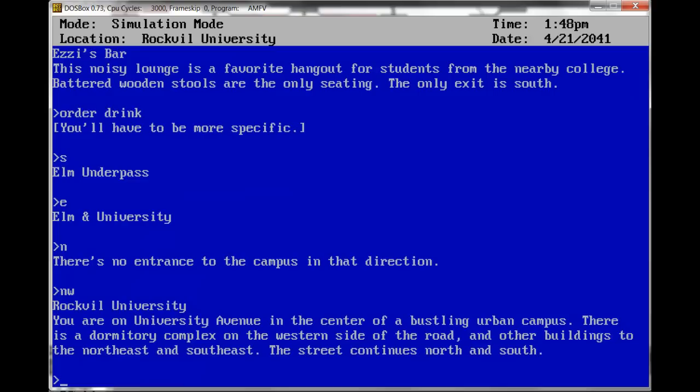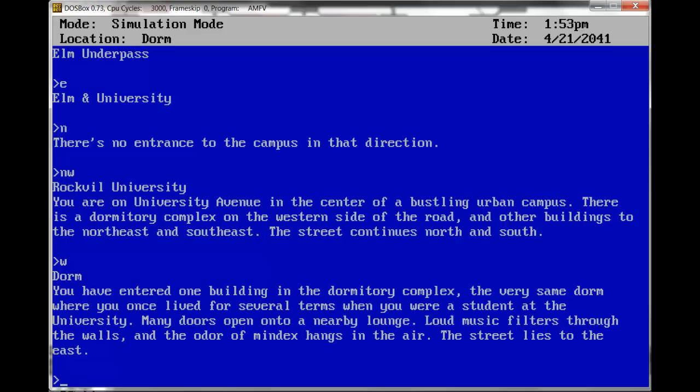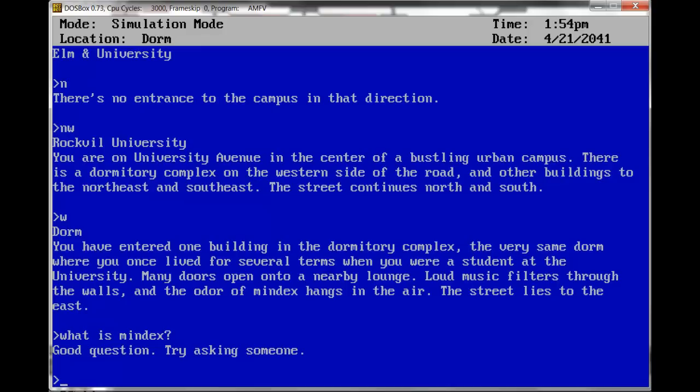Rockville University. You are on University Avenue in the center of a bustling urban campus. There's a dormitory complex on the western side of the road and other buildings to the northeast and southeast. West — Dorm. You've entered one building in the dormitory complex — the very same dorm where you once lived for several terms when you were a student at the university. Many doors open onto a nearby lounge. Loud music filters through the walls and the odor of Mindex hangs in the air. What is Mindex? Good question — try asking someone.